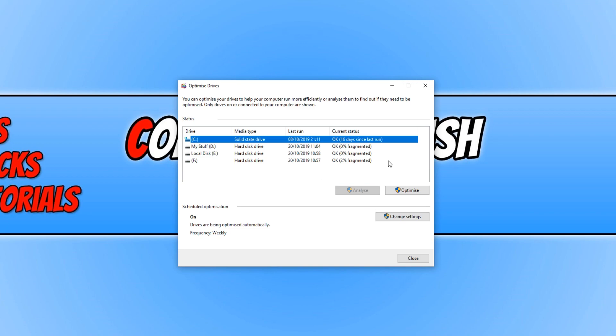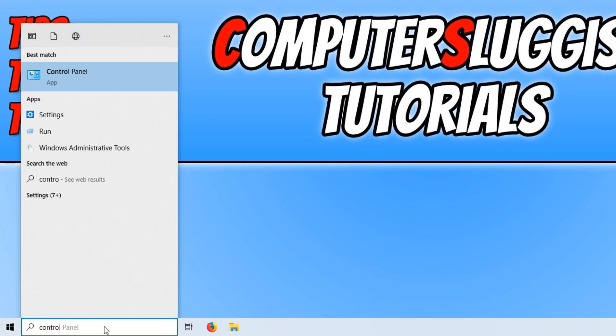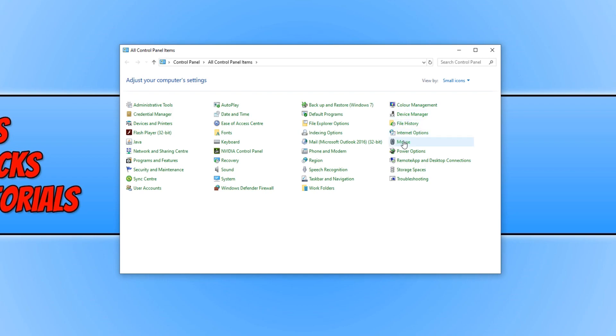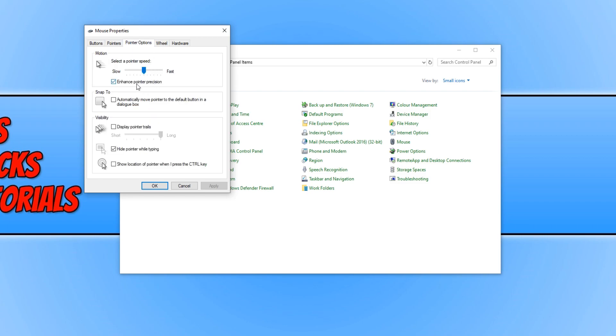The next thing after you optimize all your drives is to open up Control Panel. Type 'control' in the bottom left-hand corner and click on Control Panel. Once it's open, click on Mouse. Once the Mouse Properties have opened, click on Pointer Options and deselect Enhance Pointer Precision. The reason you want to turn this off is because it will help improve your aiming when playing any fast-paced shooter game.